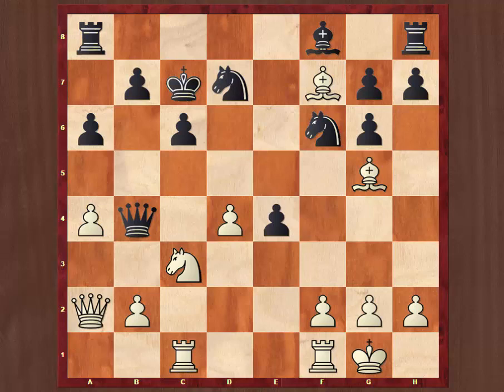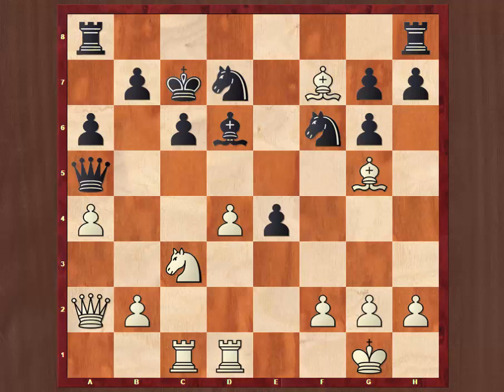White has got obvious compensation for the material he's given up. It's hard to say whether black is lost at this point, but his position is extremely uncomfortable. We're waiting for moves like d5 to blow the whole position open. Black can scarcely contemplate taking on d4, just letting white play a move like rook fd1. He tries bishop d6, rook fd1 anyway, and Murphy played queen to a5.